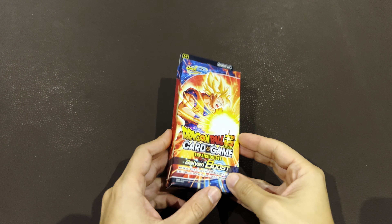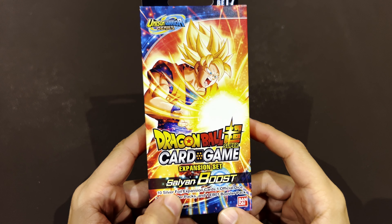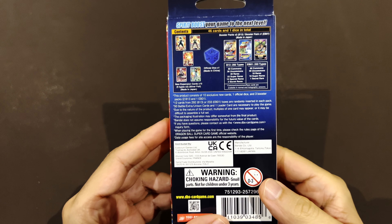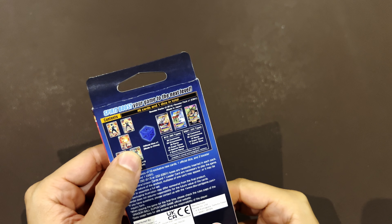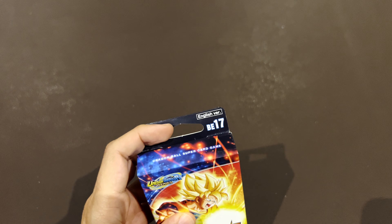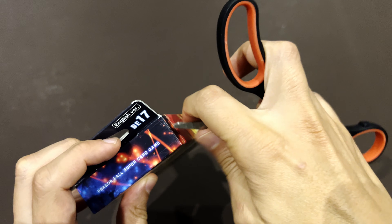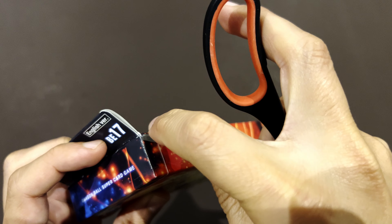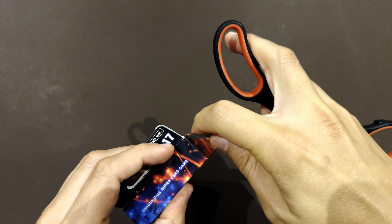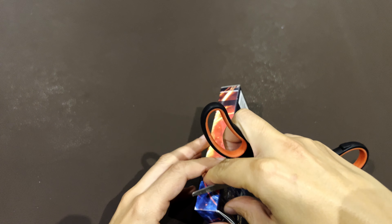Are you up for more expansion sets? This time it's the BE-17 expansion called Science Boost. From the previous videos we know what's inside these things: you have the die, the special cards, and some booster packs. Without further ado, we can dive in and see what's inside. Let's open here on the side to facilitate — not rip off everything.